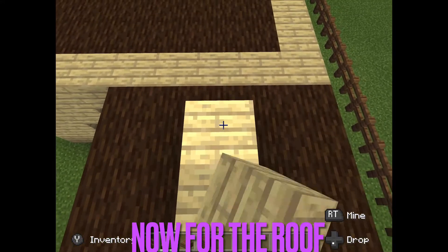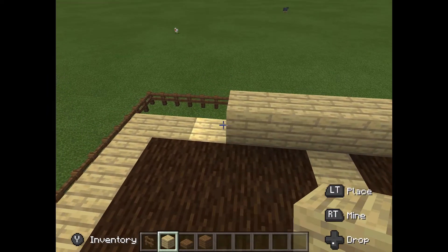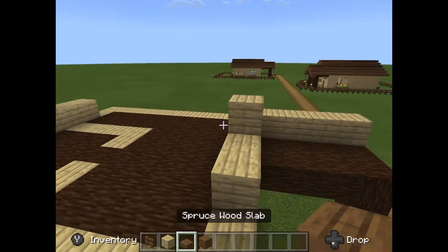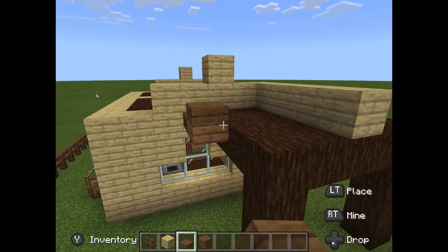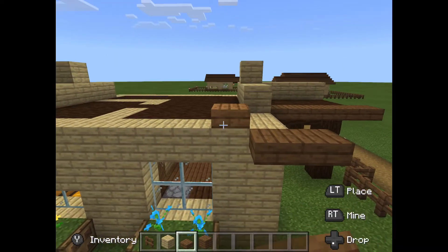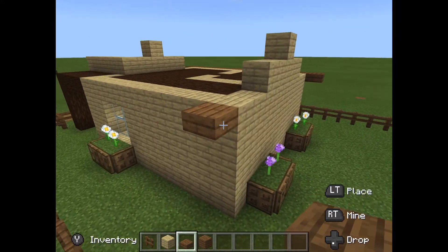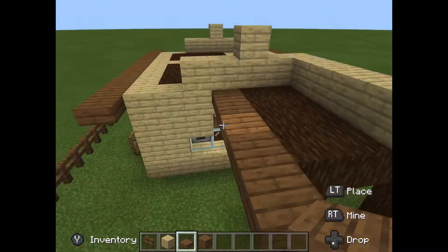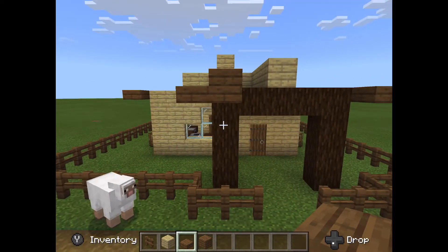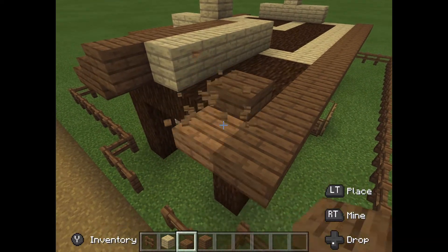Now for the roof — do exactly what I'm doing here. This has to be so perfect; if one block is off it's gonna look bad. Now you're gonna place the slabs like this and make it come out one block longer. Then put slabs again exactly like this with one underneath it. Then take a regular block of wood and go like that, and repeat on the other side all the way down.